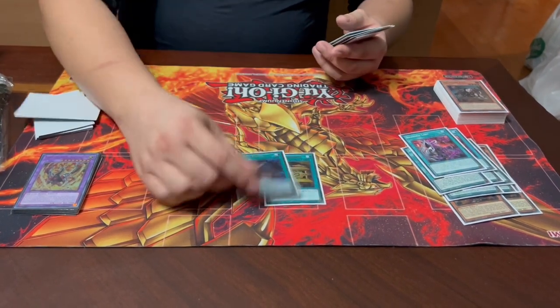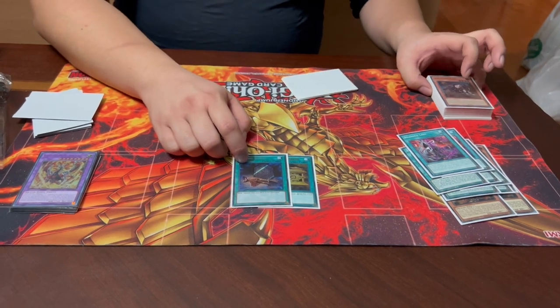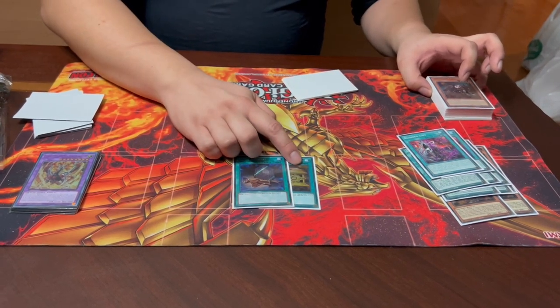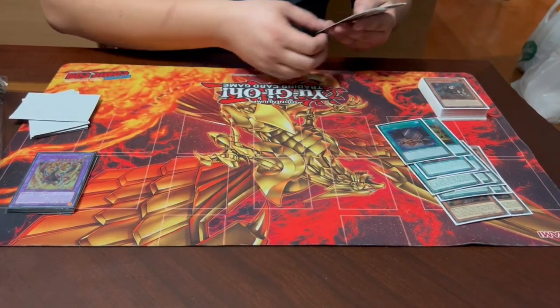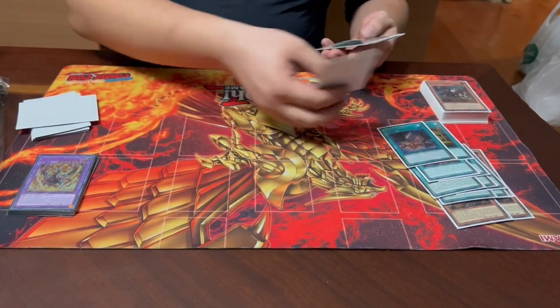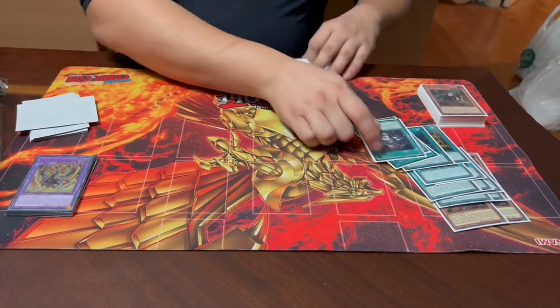We have one Gold Sarcophagus and one Foolish Burial. With two targets, we can send or banish Despia Tragedy to trigger its search effect, or banish Tri-Brigade Mercourier to search from the deck. One Called by the Grave and two Forbidden Droplets round out the spell lineup.